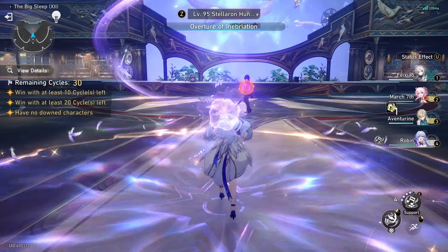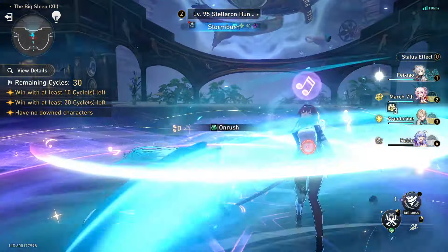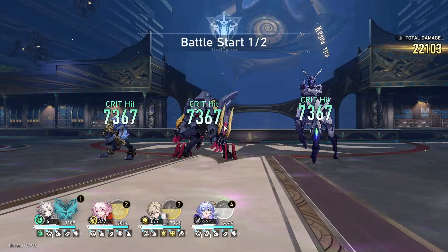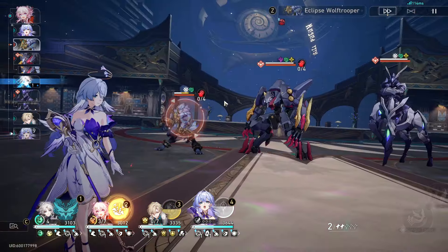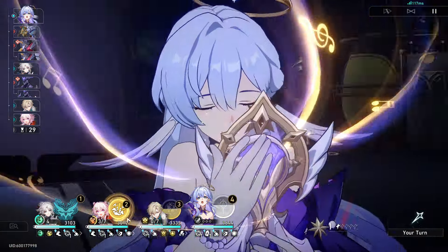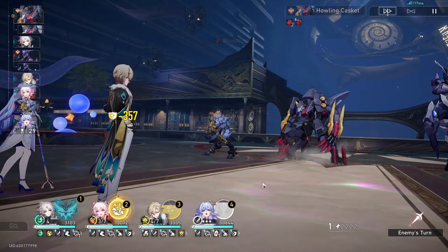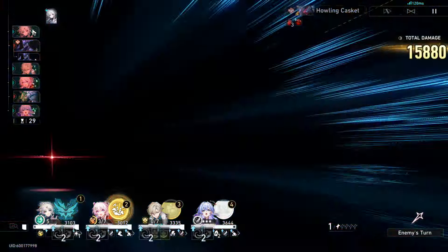Then I'll probably do a Dr. Ratio team to have more of a comparison, since Feixiao won't completely steal the show this run. She has the same exact setup. I'm excited to see her enhanced basic attack damage because that attack does a good amount. First things first we'll get Shifu up, then save this until we get Robin ult — shouldn't be too hard.